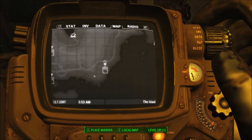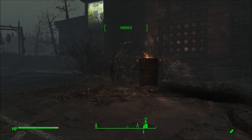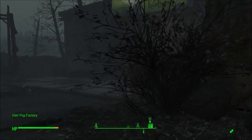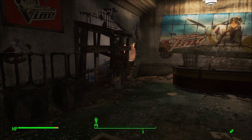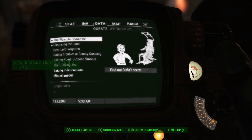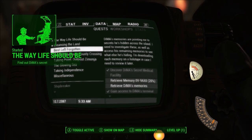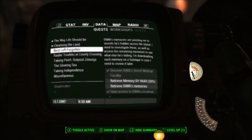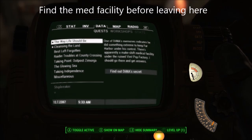I'm trying to do this with as few spoilers as possible. But if you go to the place you've got to go to for the medical facility, you've just got to get inside the door. And once you're in, it'll tick completed for that objective on Best Left Forgotten, and it will start up the proper way — the way life should be.